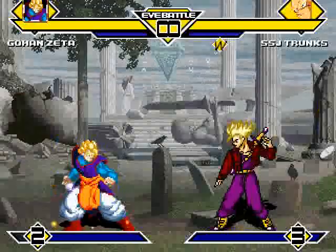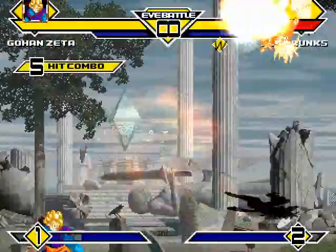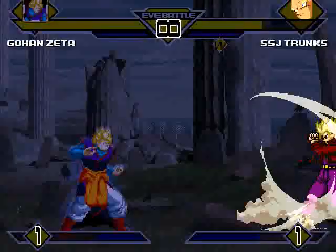Let's see if Gohan Zeta can make a comeback in this fight — come on Gohan, save some face. He fires off a massive energy blast doing about a third of Trunks' health. Not bad. And now Gohan mounting a nice super fist combo on Trunks.